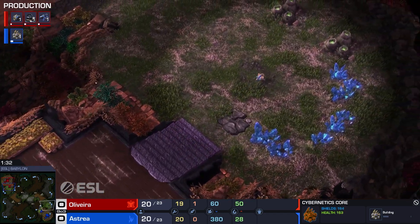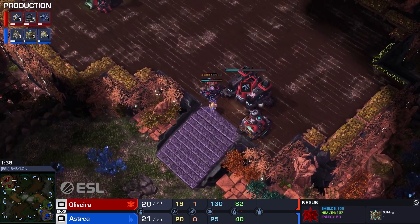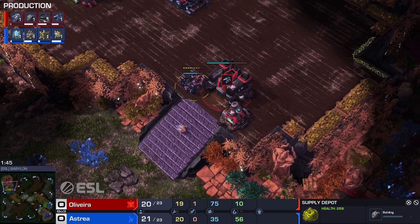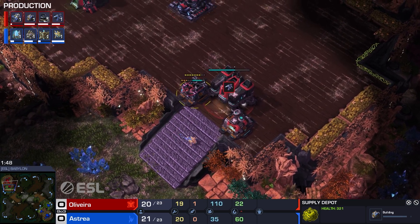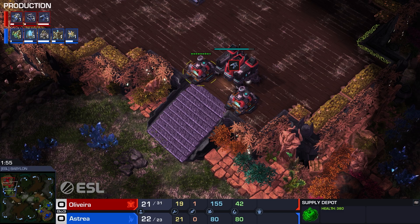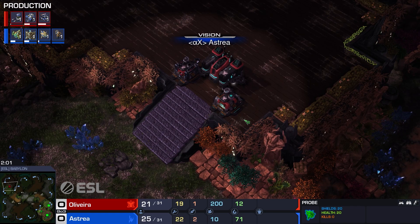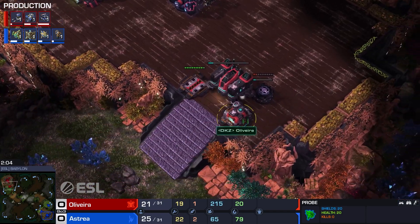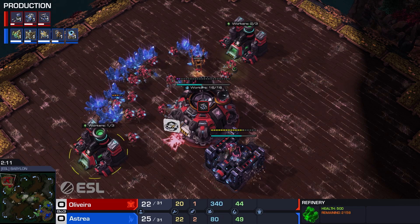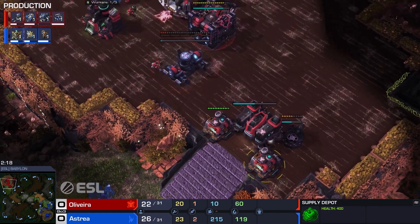A little bit of a misstep right there — not a huge deal, it's only 25 minerals, but it slows him down just a tiny bit. Now Olivera does wall Astraya out, and this is just a generally complicated situation for the Protoss because you never know exactly what your opponent's going to do. This could be no gas with two barracks in the main, two barracks on the map, or a one-rax expand.